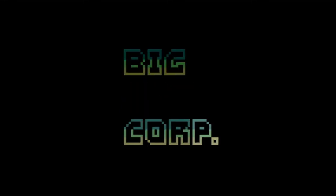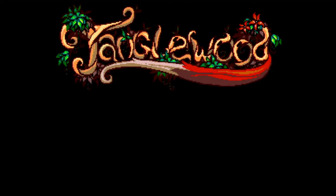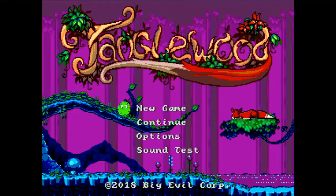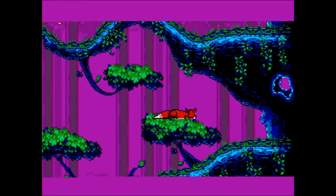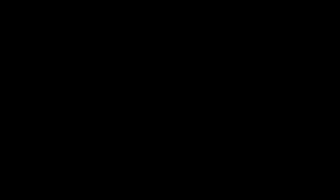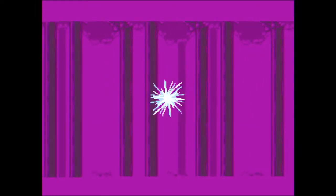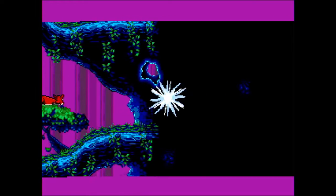First up we have the rather lovely looking Tanglewood by Big Evil Corporation. In this game you have got to help Neem, I think the flying squirrel is called — a fox looking thing — make it to morning and survive the night terrors. I appreciate you guys aren't going to hear the sound because of the way that I have got my streaming set up, but we will capture some of the game footage and then discuss my thoughts when I get back to the gaming room.